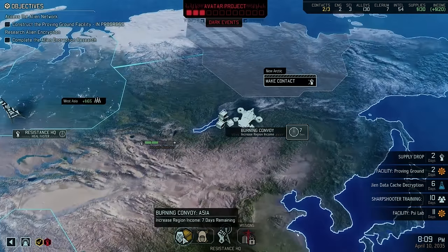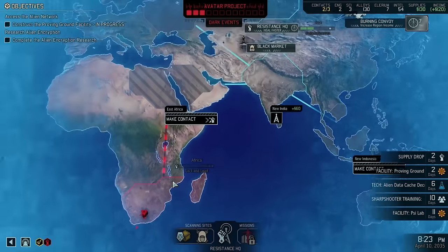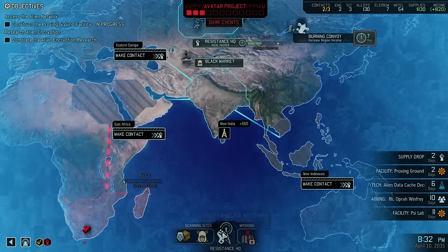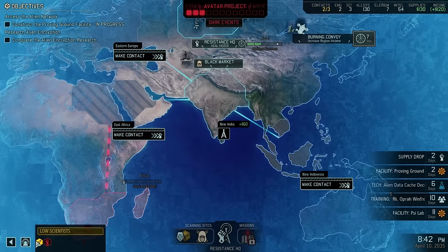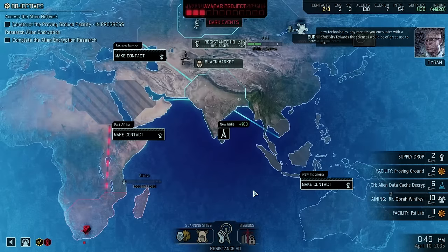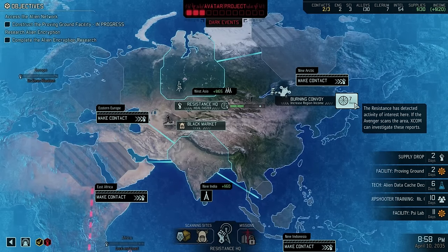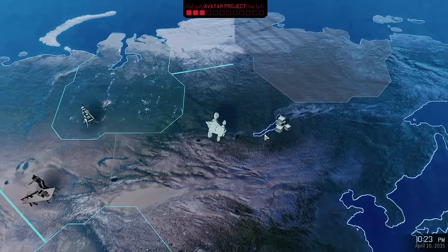Here is where you can build a radio relay — if you build this radio relay it takes 7 to 10 days, but then it's going to decrease the cost of your intel spending to contact the next country because it's so much closer to a radio relay. So your strategic management here is: where do I build my relays? I could argue that I could build a relay here because I've got two adjacent countries I could connect to. In the bottom right we just have our upcoming projects that are finishing. At the bottom we've got the different scanning sites that are available — the black market will pretty much always be there.